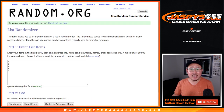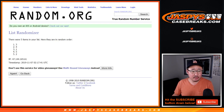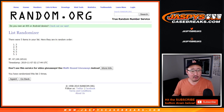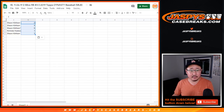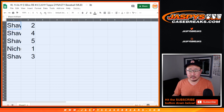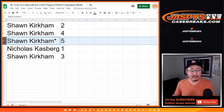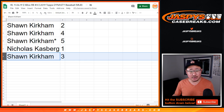3 and a 4, 7 times for the box numbers as well. After 7 times: 2, 4, 5, 1, 3. So Sean, you have boxes 2, 4, and 5. Nicholas with box 1, and Sean with box 3.